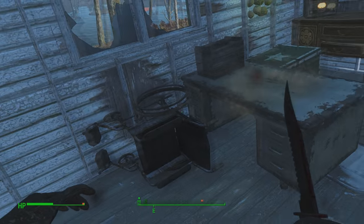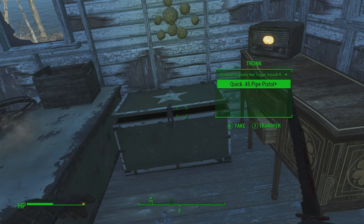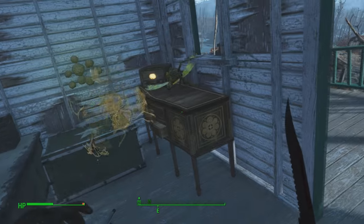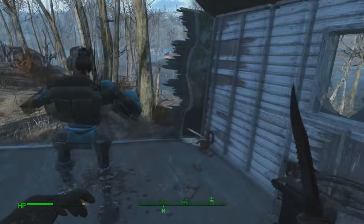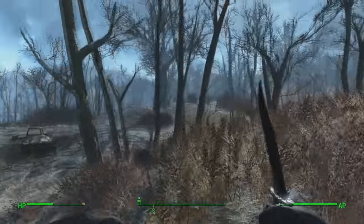He might have been paraplegic, and the bookshelf fell over on him where he couldn't move any longer, and he just starved to death underneath the bookshelf. Unless this was a setup to stage a murder. There's also a trunk in this house with a bunch of loot to get from it, so be sure to get the loot out of the trunk.